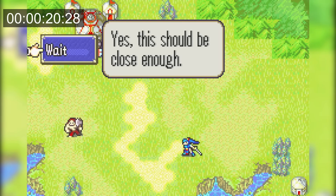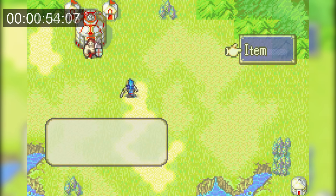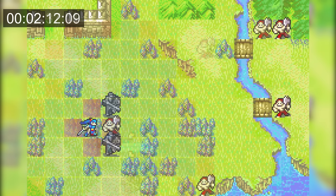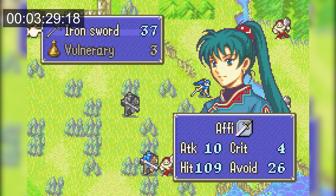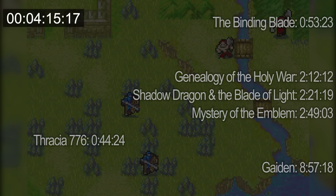FE7 is going to be a lot slower since it forces you through the tutorial in Lyn Normal mode on the first playthrough, so the prologue is entirely scripted with the game telling you where to move and what to do on each turn. Then in chapter 1, the tutorial parts do end and the game gives you full control. So at that point I just rush Lyn to the boss and toss her iron sword, and after 4 minutes and 15 seconds Lyn gets killed to cause the game over — faster than FE2, but still really slow.